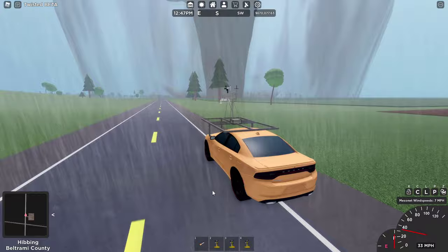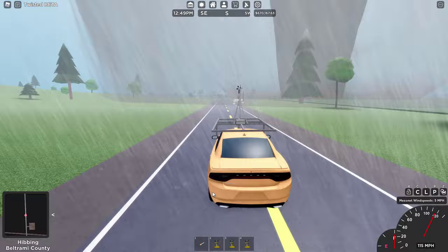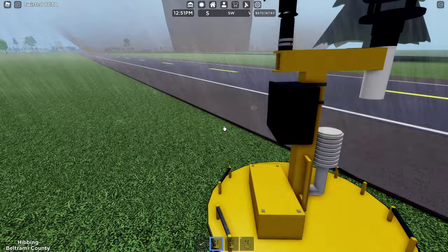I'm gonna make my way over here and see if I can get a deployment. I'm not sure if this is actually a good idea because it is moving. Oh — nope, it is moving towards me. So this is actually a great place to get a deployment, but I might be too close. I'm gonna see if I can just drop down here. All right, here we go. Deploying probes. Let's move. Come on, go go go go.